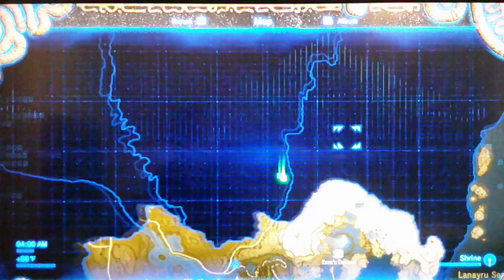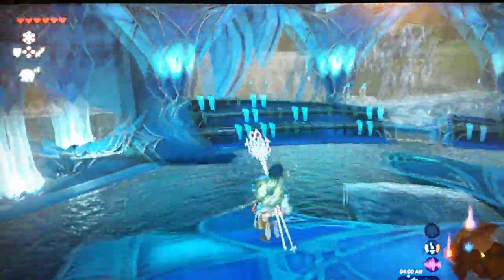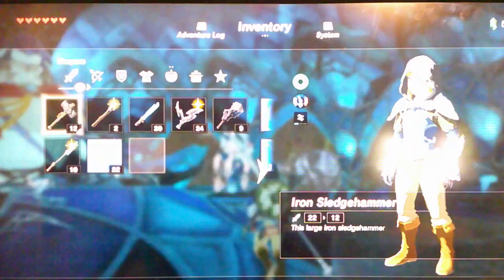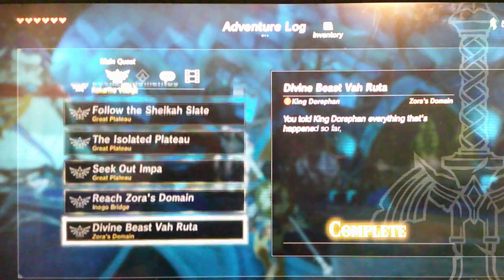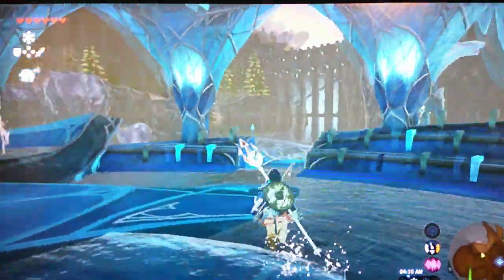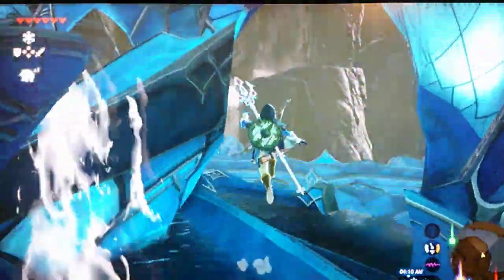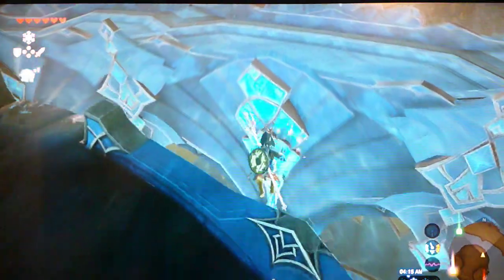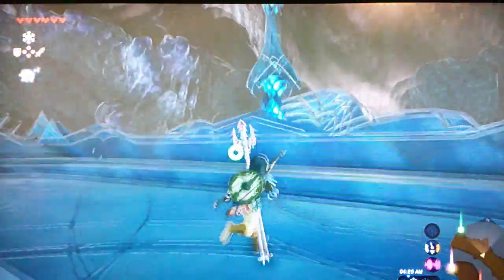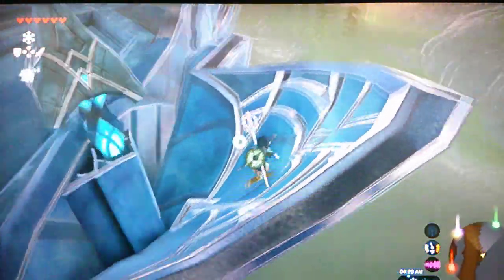What I want to do is start making our way up here into this area because we're done here. The mission in the adventure log is done — Divine Beast Vah Ruta. So we're going to head over here and I think we're just going to swim up the waterfalls. We'll get to where we're going in no time.